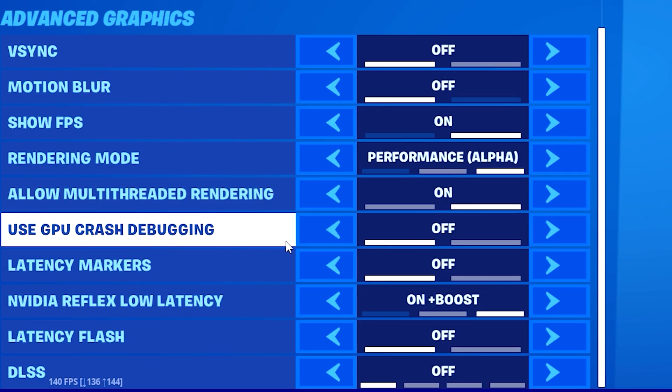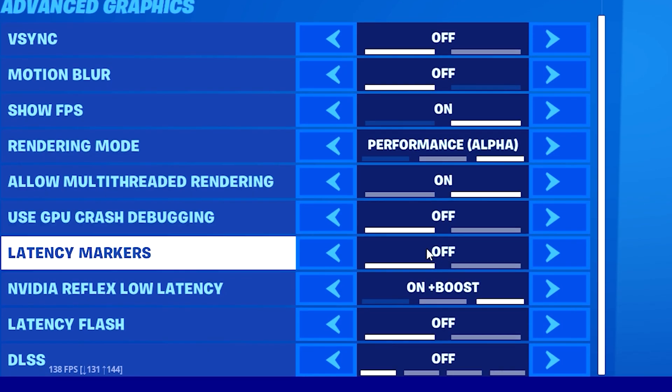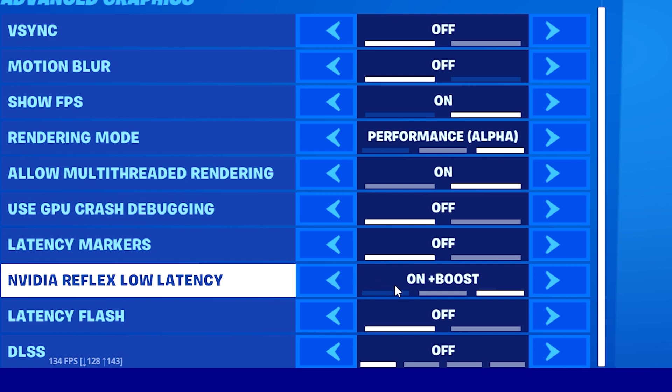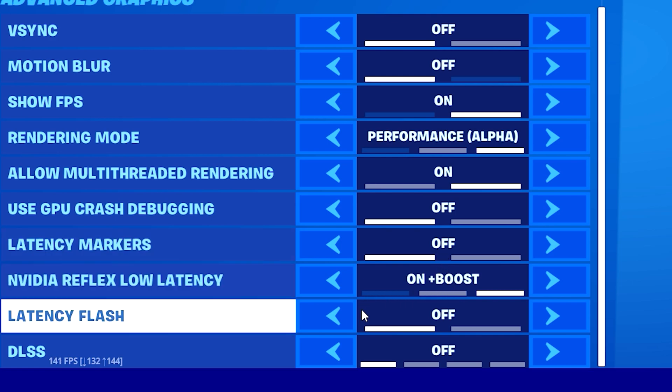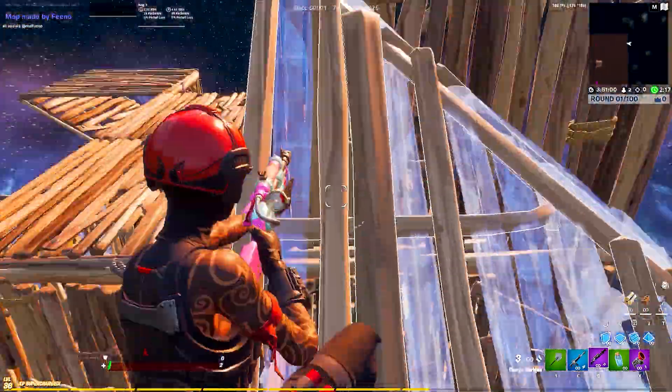Use GPU crash debugging - definitely turn this off. This is just something Fortnite uses to collect data when there's an in-game error, but it simply puts load on your GPU and your system overall, and you're gonna lose FPS. Latency markers - keep this off as well, it doesn't really work the best right now.